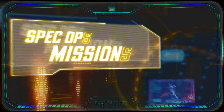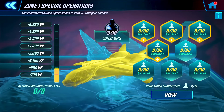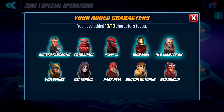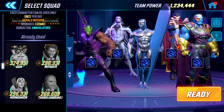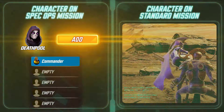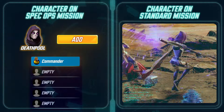Next up, Spec Ops Missions. These are passive missions where you send your characters on side quests to earn bonus VP for your Alliance. These missions auto-complete without a battle, but beware — characters sent on a Spec Ops mission can't be used for Standard Missions until the Spec Ops mission is done. So will you send your top character on a Spec Ops mission to maximize rewards, or save them for the battlefield? Every decision counts.